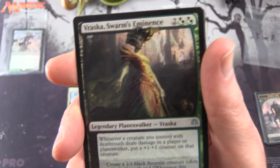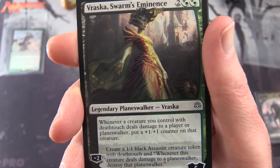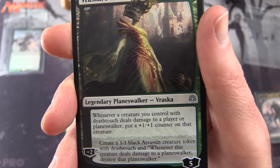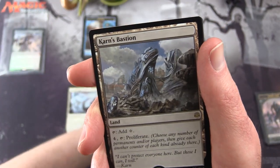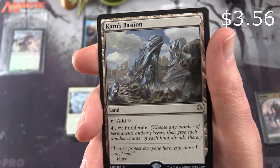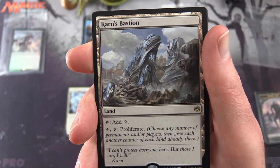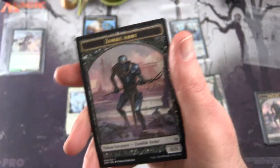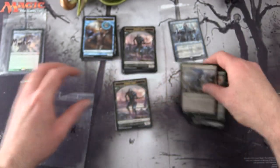The planeswalker is Vraska, Swarm's Eminence — legendary planeswalker Vraska, five loyalty for four mana. Whenever a creature you control with deathtouch deals damage to a player or planeswalker, put a plus one, plus one counter on that creature. Minus two: create a 1/1 black Assassin creature token with deathtouch, and whenever this creature deals damage to a planeswalker, destroy that planeswalker. Very cool. The rare is Karn's Bastion, a land. Tap it for colorless, or pay four and tap to proliferate. Plus a swamp and a zombie army token.